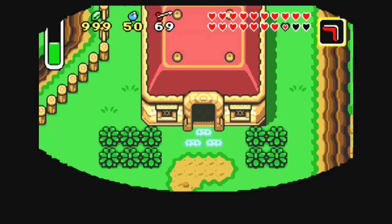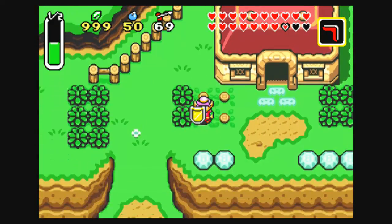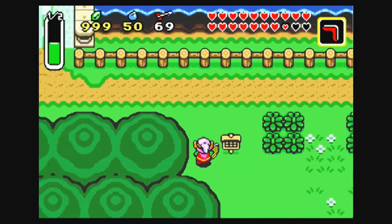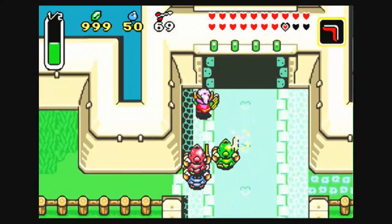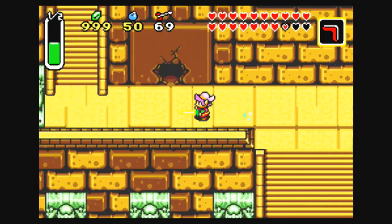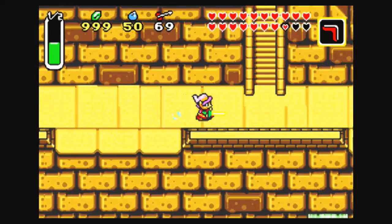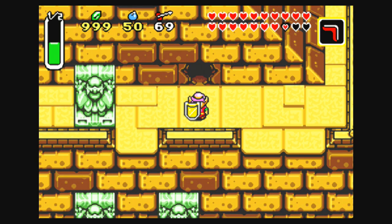Anyway, that does it for this first bonus episode. Kind of on the short side. But rest assured, there's going to be one other bonus episode and it's going to be taking up a lot of time. Because there is one final challenge that awaits us. Next time on The Legend of Zelda: A Link to the Past — the final challenge in the entire game is right here. See you guys then.